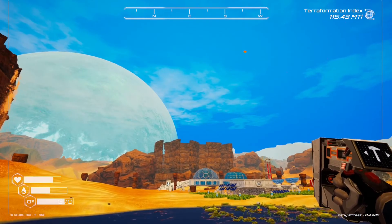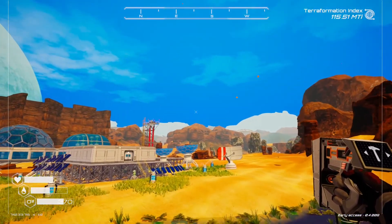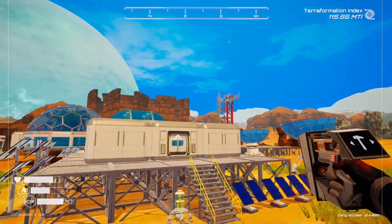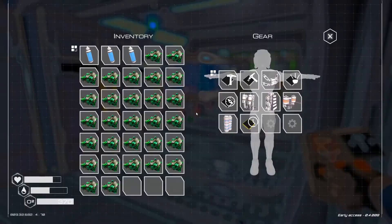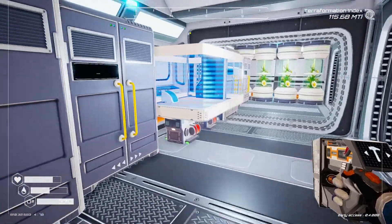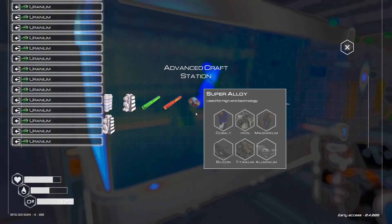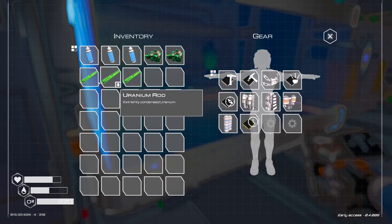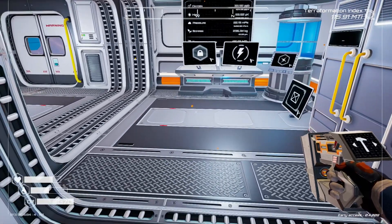So it looks like that is all of them — I don't see any more laying around anywhere. Our total haul is a lot: three rods and two uranium worth. So those rockets are pretty awesome.